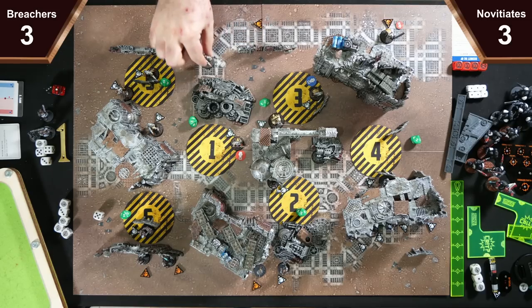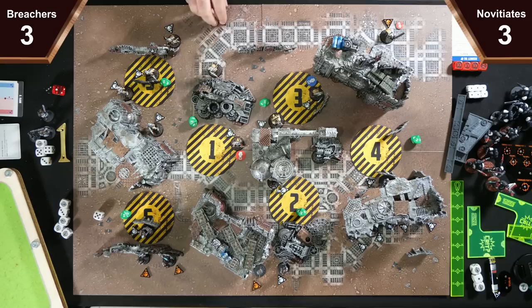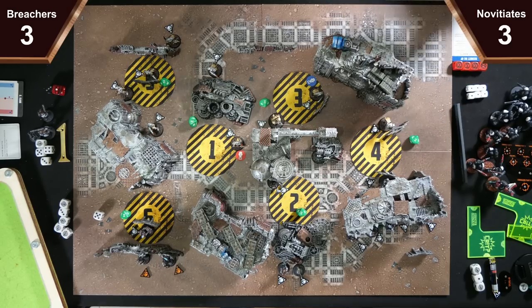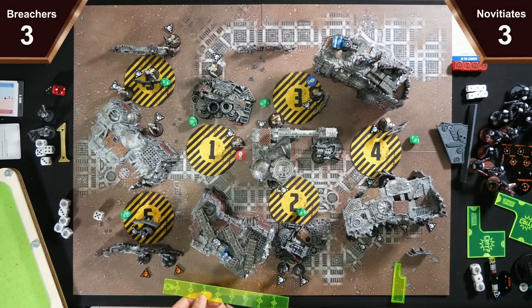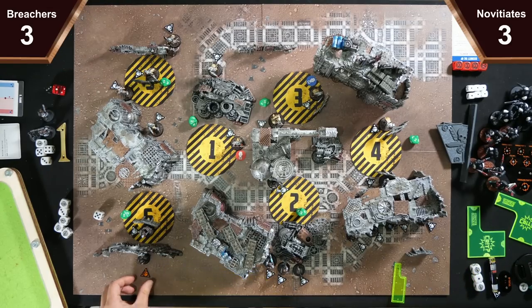We're just going to move this Flamer up behind the pile and pass. Just going to move to here. Your turn — just going to move and dash round into there, wasting my extra APL. The Plasma is going to move and dash — feels like he was on the wrong side of the battlefield. I have no Overwatch at the moment, and then it's going to move and dash to here.